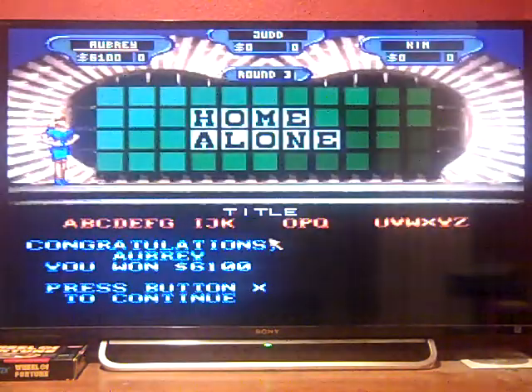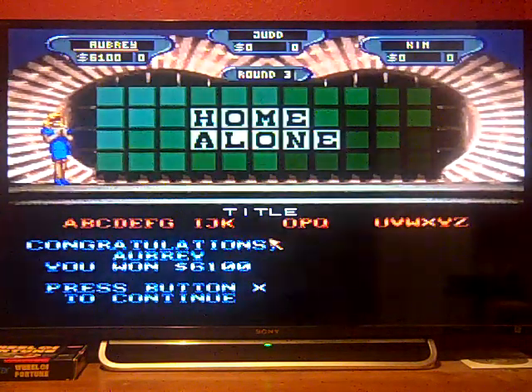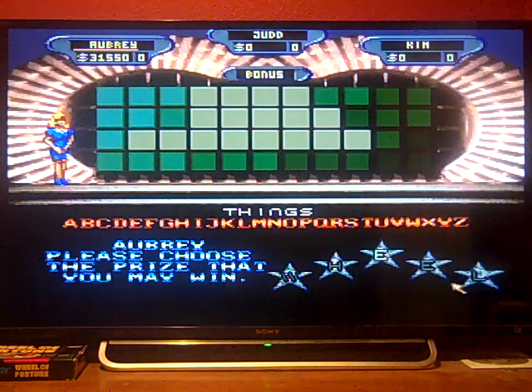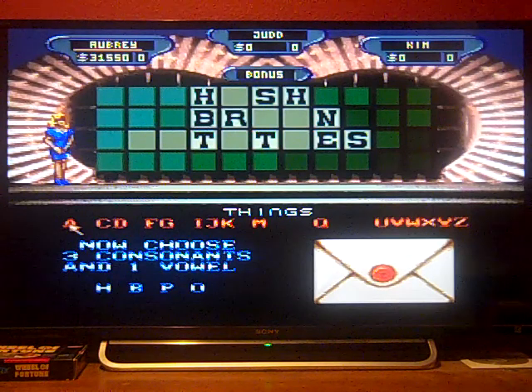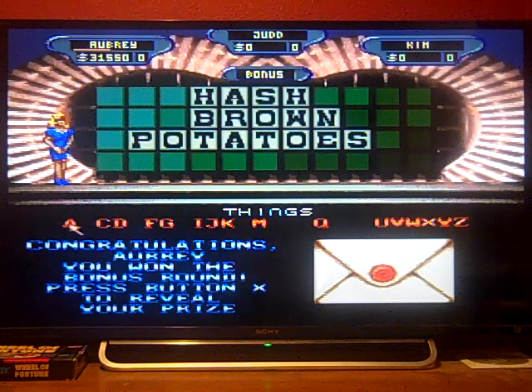I currently have $3,550 and we're heading into the bonus round before game 23. The category is Things. I pick the letters R, S, T, L, and E, then choose H, B, P, and O. The answer is Hash Brown Potatoes — and there we go!